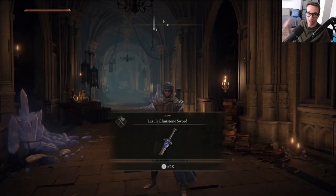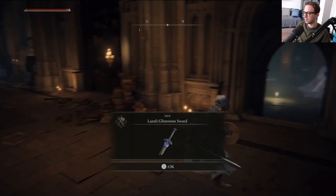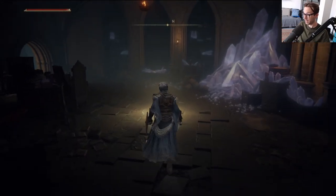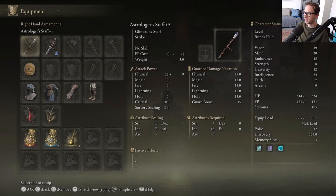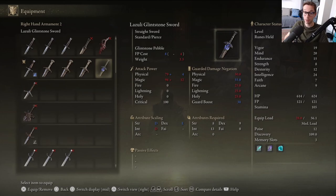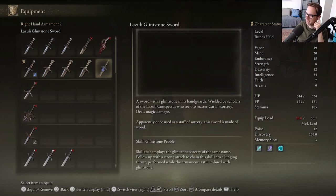Welcome back to Elden Ring, everyone. I have it - here it is, the Luzuli Glintstone Sword. I finally have this thing. Holy hell did it take long. I've officially been farming for almost 50 minutes at this point, but the most important thing is we have our main weapon: a sword with a Glintstone in its handguard.